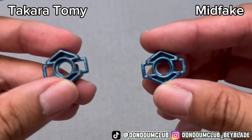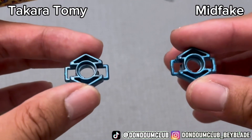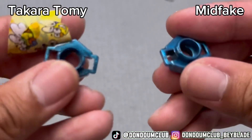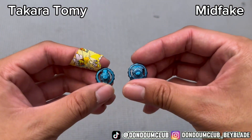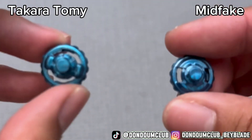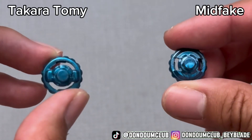90 spin track — left is TT, right is midfake. Color is slightly different: TT is more of a greenish blue, midfake is just lighter. I don't think I see any codes. Finally, we got the white flat — very different already.